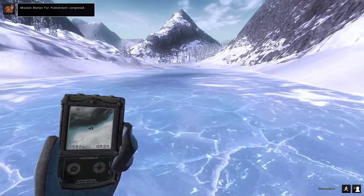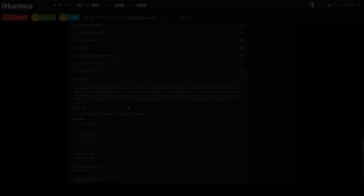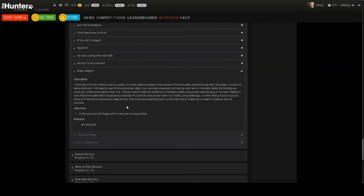We'll pop over to the launcher and have a look at what our next mission's looking like. Our next doll sheep mission is to harvest two doll sheep within five minutes of each other - I actually believe we had a very similar mission with the snowshoe hare pack. That'll be a nice easy 1200 GMs. We're actually at 7800 GMs right now, and if I remember correctly the 300 rifle is 11,000, so that's only about three missions to get that done. Very obtainable this video.